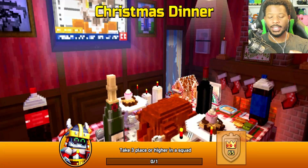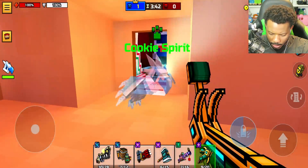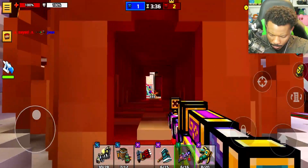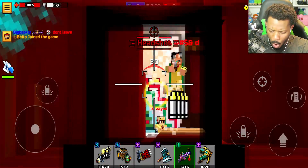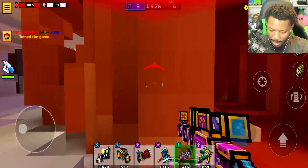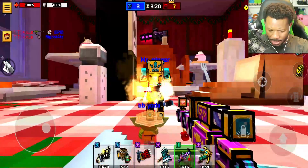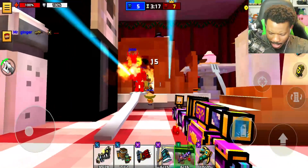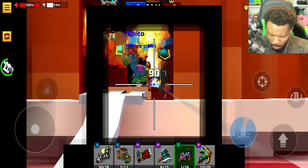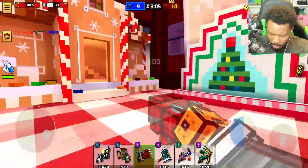Christmas Dinner map — I brought my appetite, so this should be good. Hopefully 3v3 here. Oh, someone's right here, they're gonna be coming in. Let's go, that's what I'm talking about! Overall though it's almost felt like a one-hit sniper kill. How am I not getting any of those shots though? That's what I don't understand — I should be getting like all these kills.